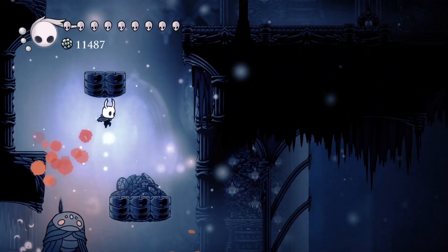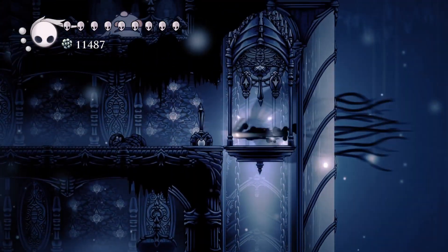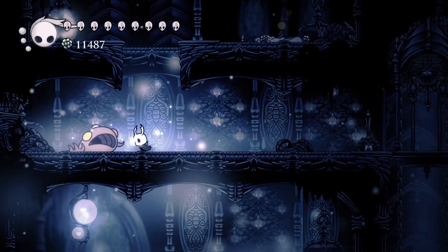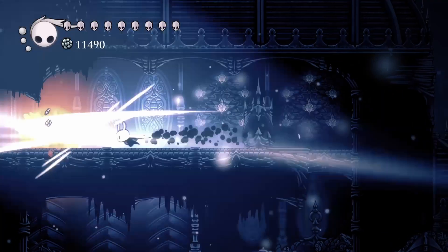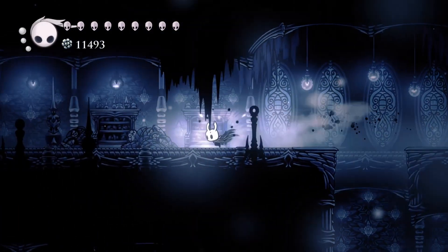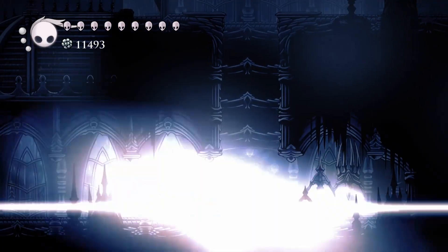Now these guys are gonna be here and they're horrible, but you're significantly stronger now. There are also these goobers that you can always hit, and there's also a lot of soul in here. Keep going this way — you don't have to go down there because you've already unlocked it. And you can fall down here.